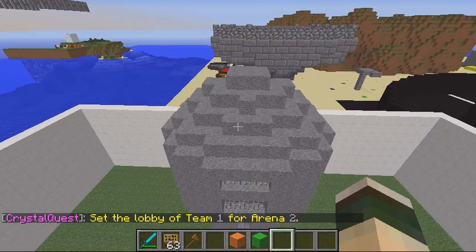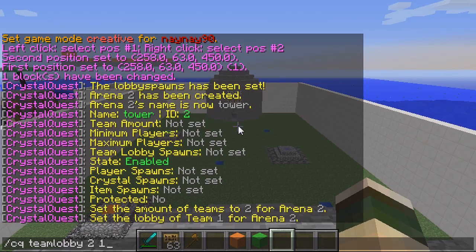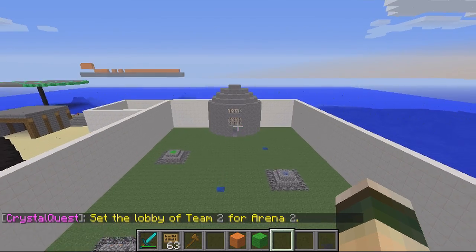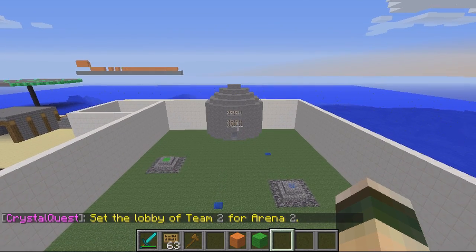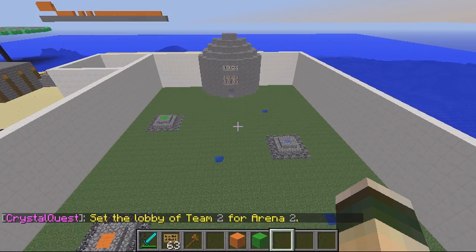And then this is going to be team 2 which is orange. You'd ideally have a glass block or something that the players spawn in so they can see the map. That's set up right.